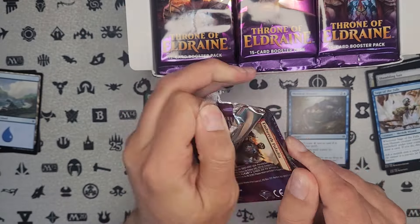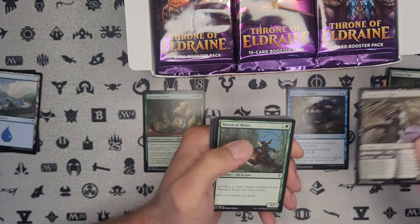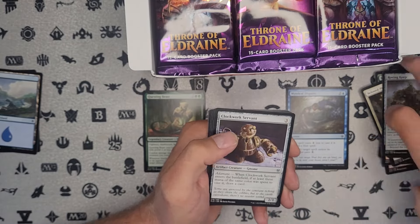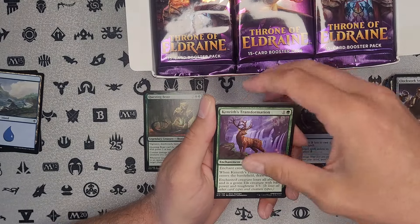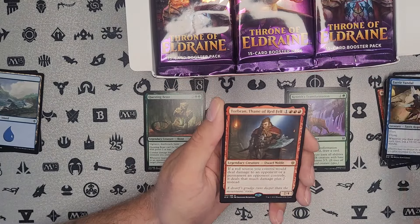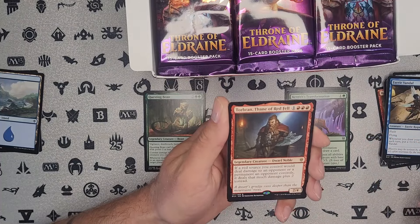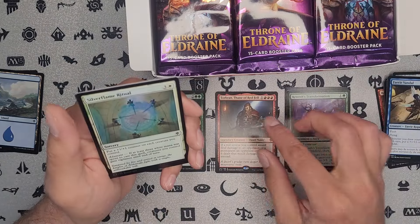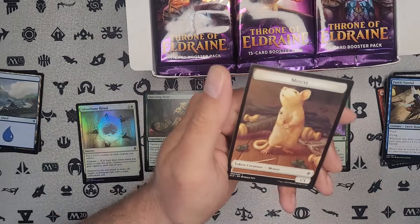Not bad out of the first pack. Wouldn't mind seeing a Drown in the Loch and a couple other things like that. There's also a Commander in the uncommon slot — I believe it's a black card used in Commander as a Commander. Kevin's Transformation — another great uncommon. We're doing good so far on those. It's rare — another great Commander card. I use this in my Mono Red deck, it's kind of my 1v1 Commander deck. It just deals an insane amount of damage very quickly. Not too bad.